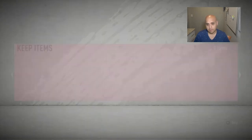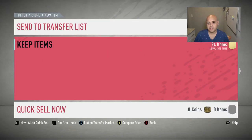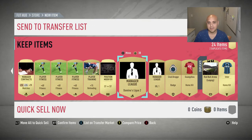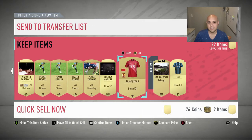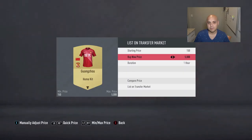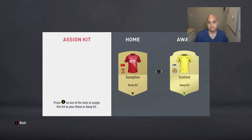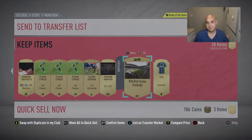Nothing from that one. These are SBC cards — can we get a Shadow? Never that lucky to get a Shadow. This is a nice kit — how much does it go for? I'm going to keep it and use it rather than sell for 200 coins.